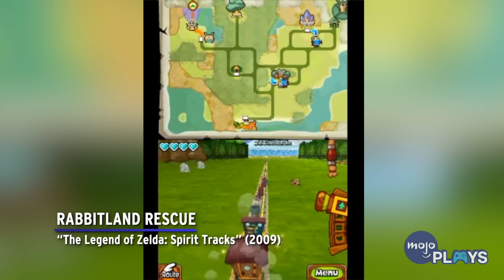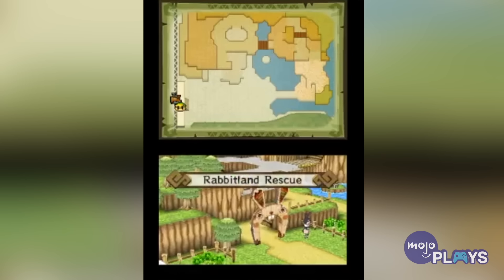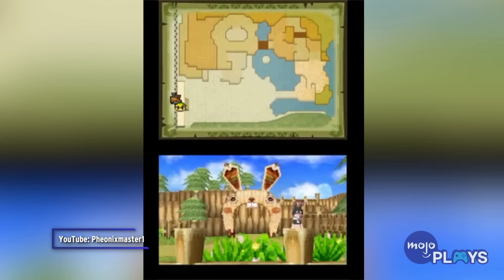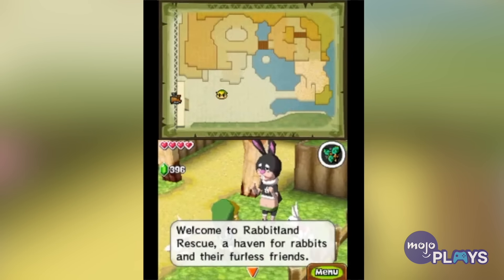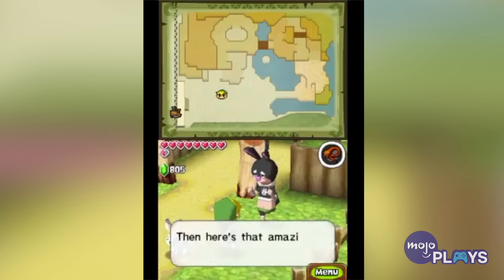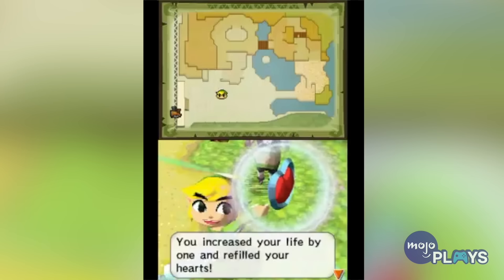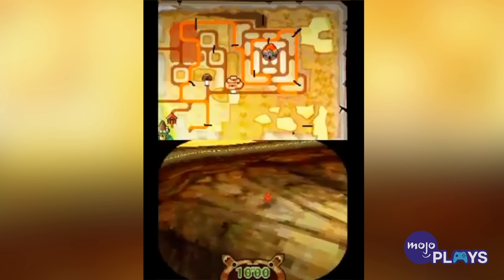Rabbit Land Rescue — The Legend of Zelda: Spirit Tracks. Not long after the first section of Spirit Tracks, Link will find Rabbit Land Rescue, where he meets the bunny-loving Bunnio. He'll give you rewards, mostly rupees and treasure, as you catch rabbits hidden across the five areas of the game. There are 50 in total. They'll hide behind boulders, which you must shoot with your cannon before trying to catch them within 10 seconds, or they run away.